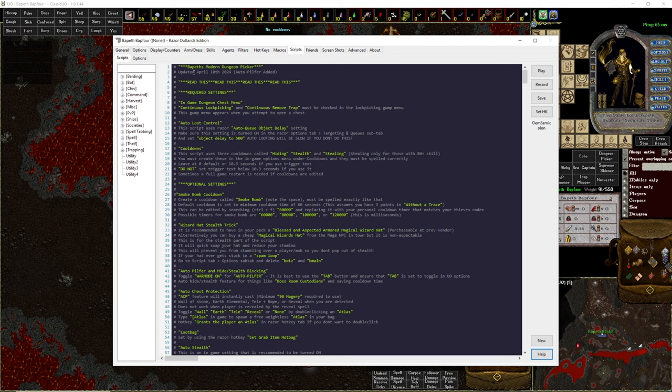We have Bapith's Modern Dungeon Picker with the April 10th, 2024 Auto Pilfer Update. There are very few required settings now and most stuff just works. In the in-game dungeon chest menu, you want to make sure Continuous Lockpicking and Continuous Remove Trap are checked. If they're not checked, progress is not going to be made on the chest and you'll notice right away.